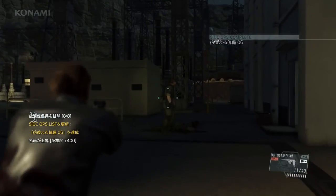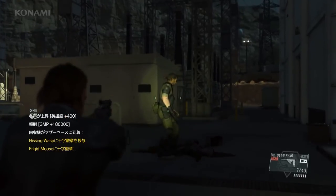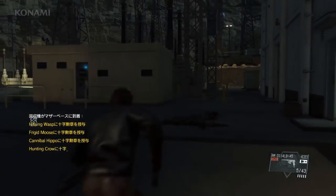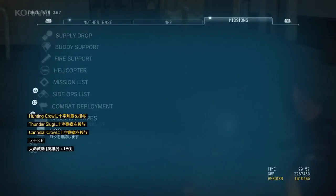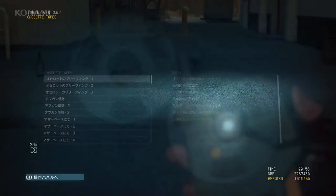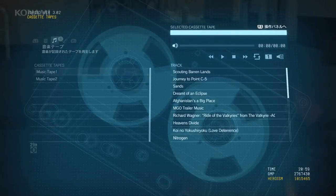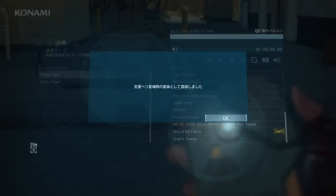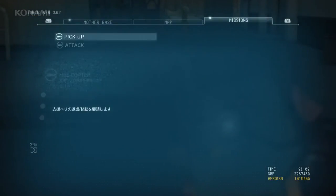Alright, that's it — all targets have been eliminated or recovered. So let's go ahead and get rid of our active decoy and leave no trace of our presence behind. As we prepare to depart, we'll set our helicopter music to Metal Gear Solid V: The Phantom Pain's main theme, Sins of the Father, then call in Pequod.